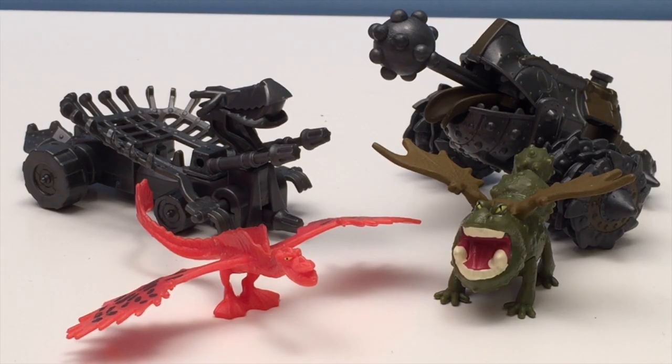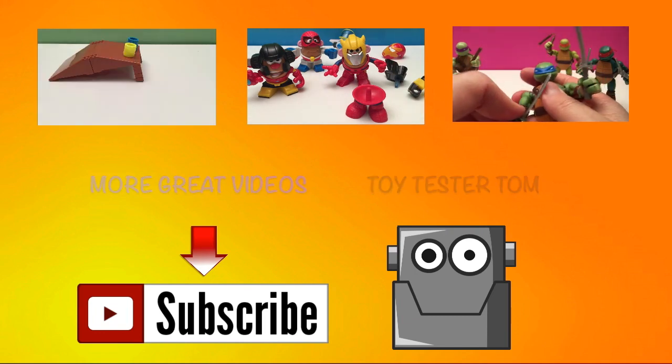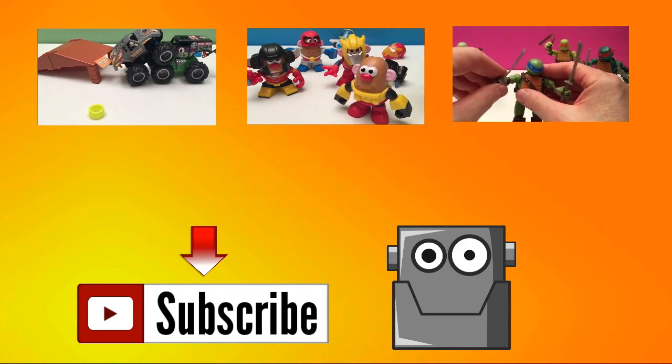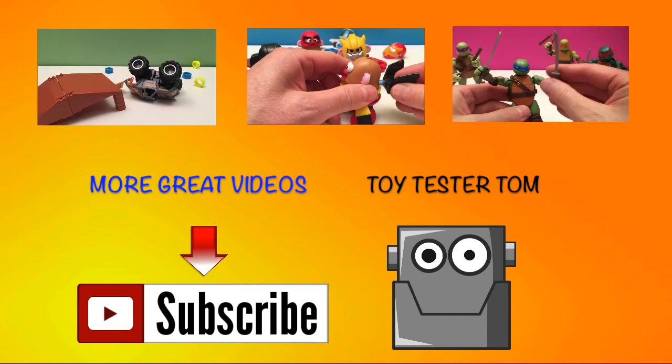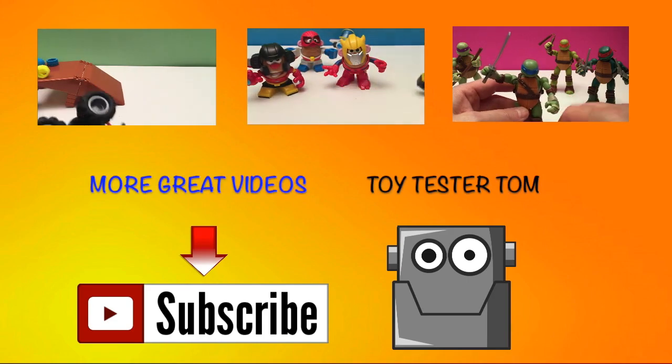Well these are just two character sets in the series of How to Train Your Dragon 2. Go ahead and collect more — they're really cool and they include one dragon and one trap. Thanks for watching today guys and we look forward to more great toy testing and lots more DreamWorks How to Train Your Dragon 2 Dragon and Trap sets on Toy Test for Tom. Talk to you soon! See you soon!